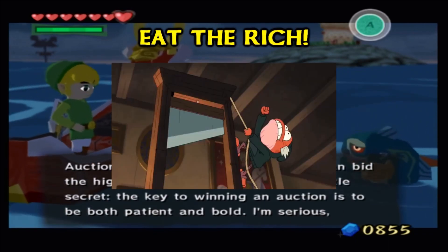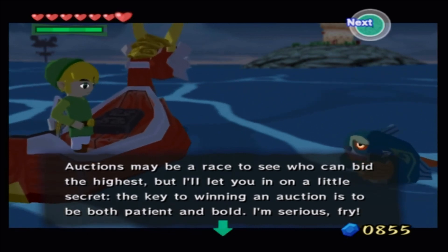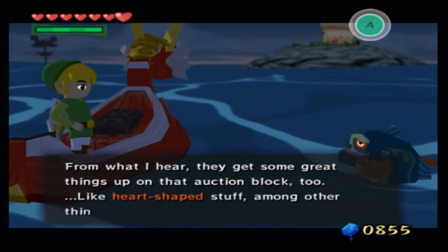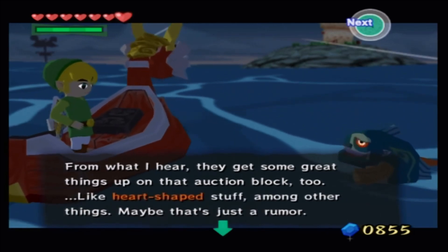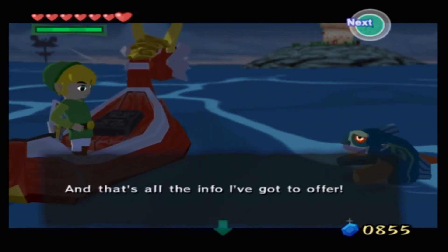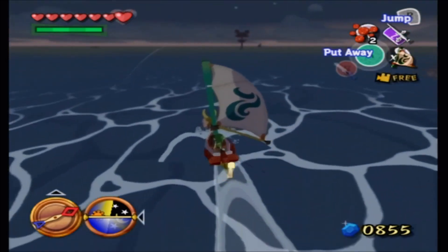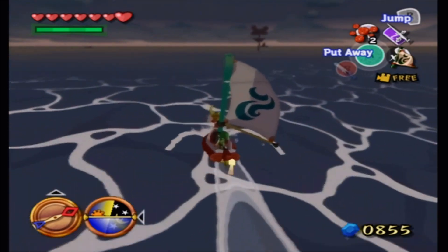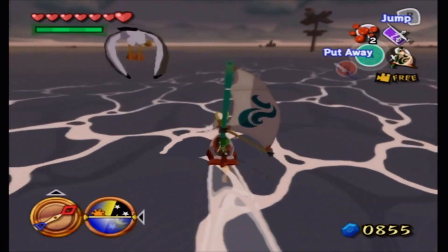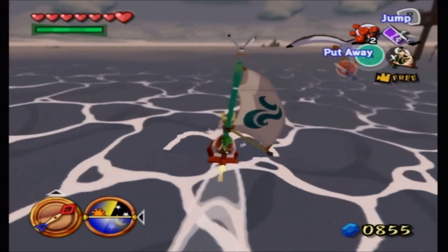Eat the rich, is what I say! Auctions may be a race to see who can bid the highest, but the key to winning an auction is to be both patient and bold. From what I hear they get some great things up on that auction block — like heart-shaped stuff, among other things. Just don't get too addicted to burning up your rupees, though. We can carry up to a thousand of them, and later on we'll be able to carry five thousand rupees. Nothing stands between us and the Forsaken Fortress now — just glazing past Windfall on our way.